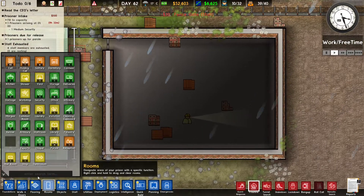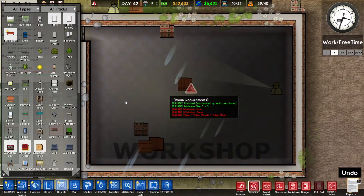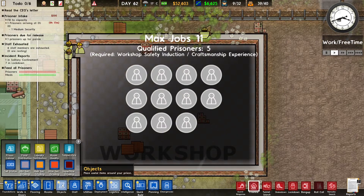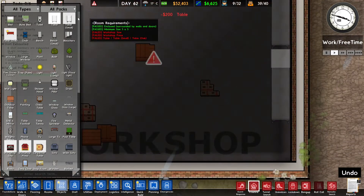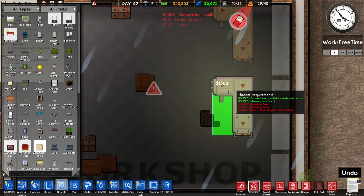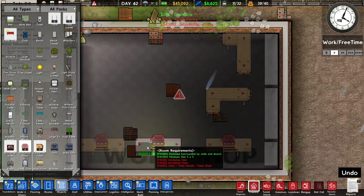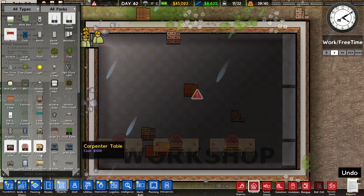This is going to be the workshop — let's zone this as a workshop. We're going to need a whole bunch of things; 11 prisoners can work here, which means we need around 11 workstations. We can put some tables on this wall, then I'm going to put like two carpentry benches and maybe a few of these. Let's try to make it even.